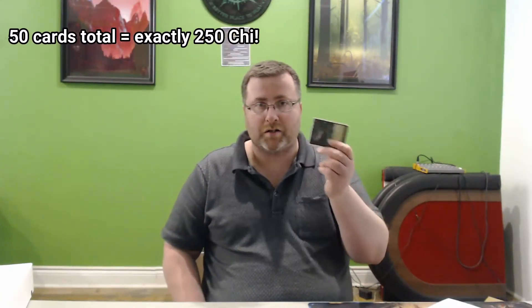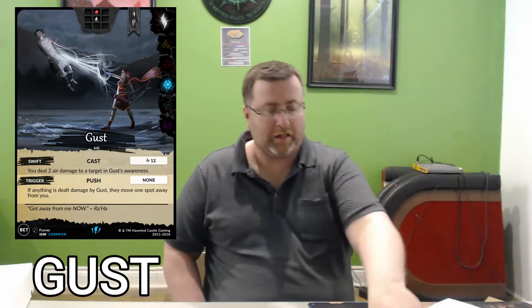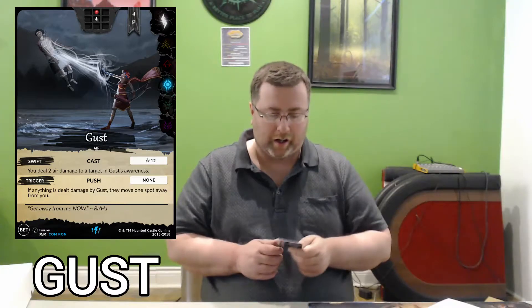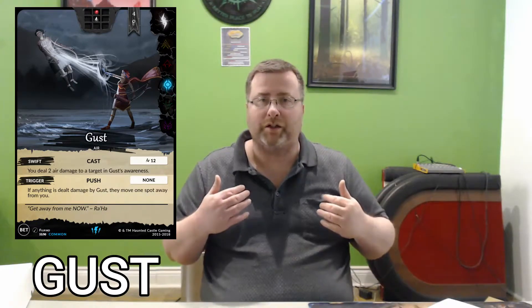The first card I want to talk about is Gust — I'm going to put it up on the screen so you can see it. I run eight copies of it; it's the card I have the most of and it's been really good. It's swift, meaning you can use it instantly in response to the other player attacking. It does two air damage, but what I especially like is that if an opponent is directly in front of you, you can push them back a space. So if they try to attack me with a range of one square, I can play Gust in response, push them back, and their attack misses because I'm no longer in range.